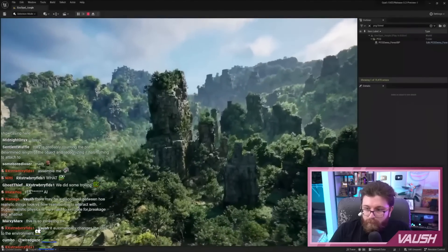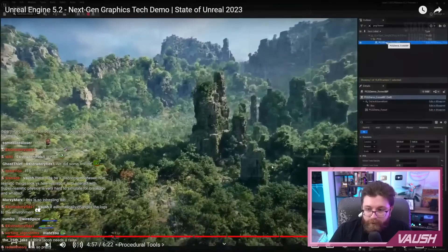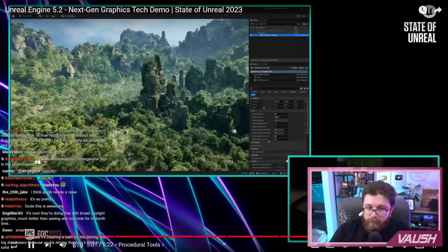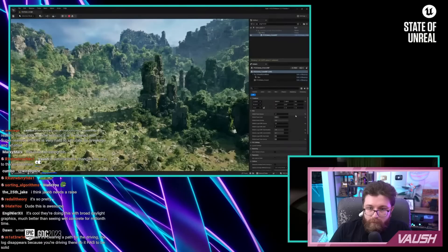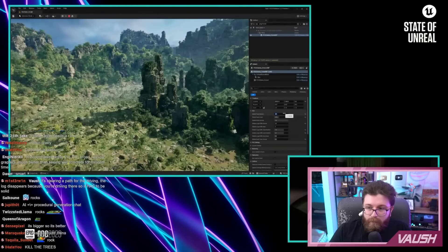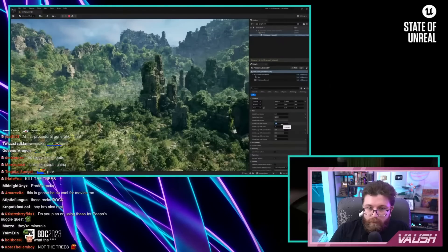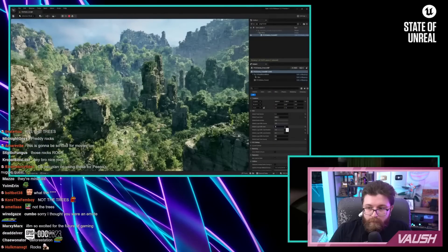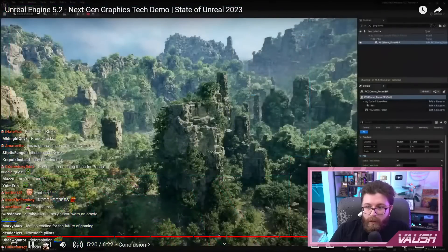Now let's see how we can use these procedural tools to make larger sweeping changes. Those are really pretty rocks. So, Jacob, let's start by removing some of the trees in this area. Let's also add in some cliff formations, give it a little bit more variability. The procedural systems are all deterministic as Jacob experiments with different sets of input parameters.